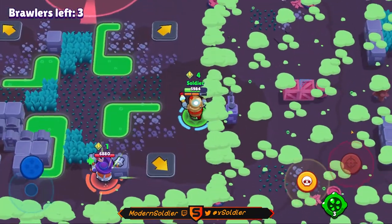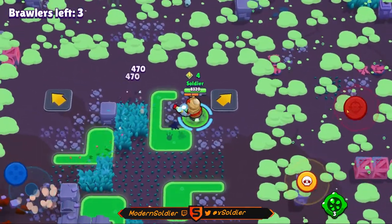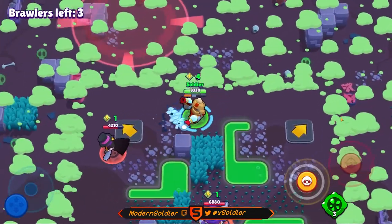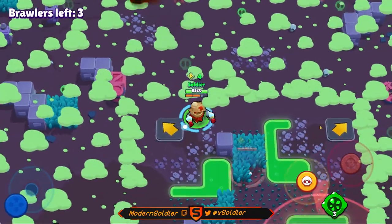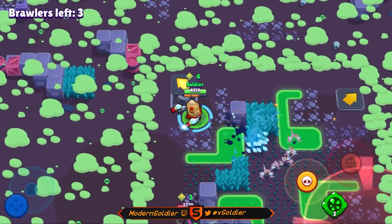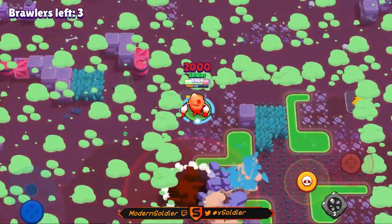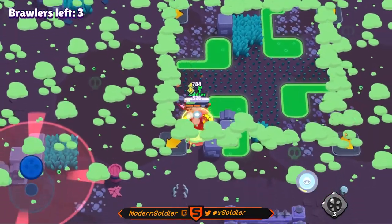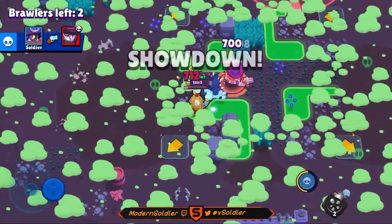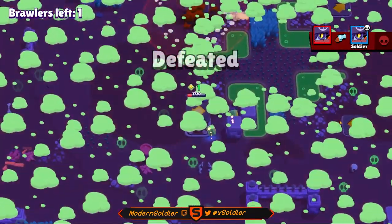I'm not doing a great job of hitting him so I'm just going to fall back, heal up, and go for the Mortis who seems to be hiding up in these bushes. I'll go back to the Daryl though — I just want to make sure we get rid of this Mortis who's trying to snag the kill. Mortis is in the meteor — I'm going to be very careful. The Daryl won't leave me alone so I'm just going to finish the Mortis to secure the kill. I'll use my gadget and we should be able to take second place. Very good game there, I'm very happy with how we played that out.